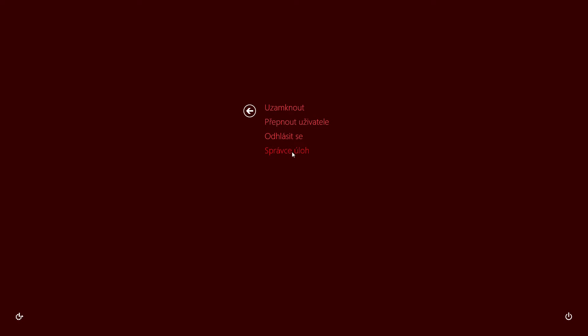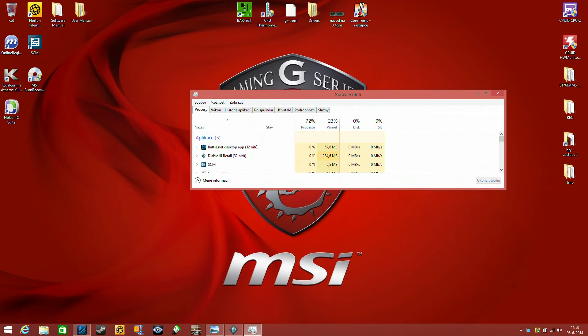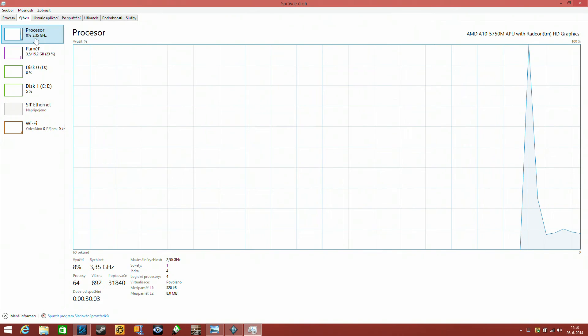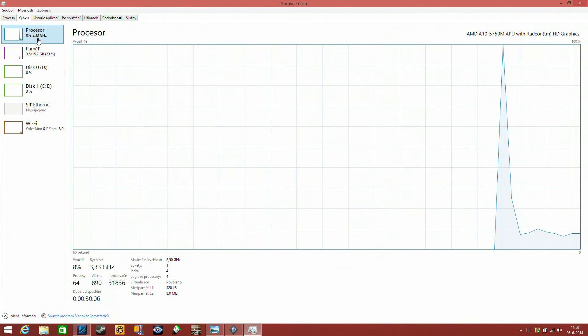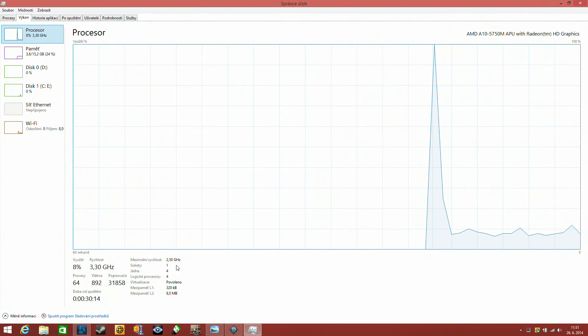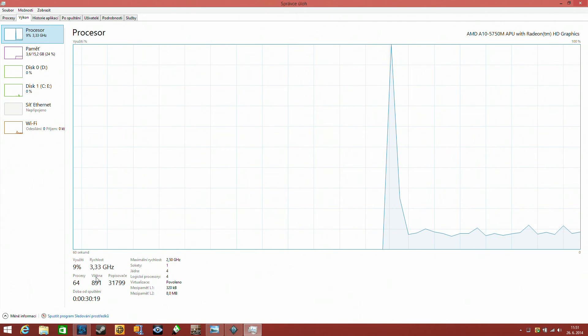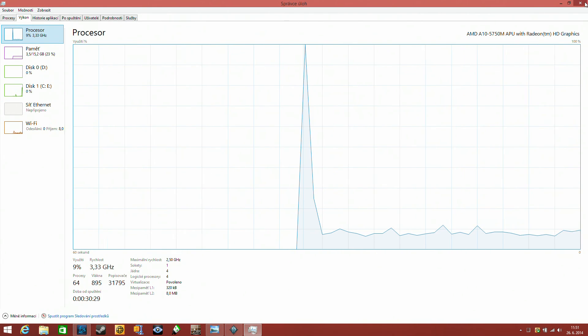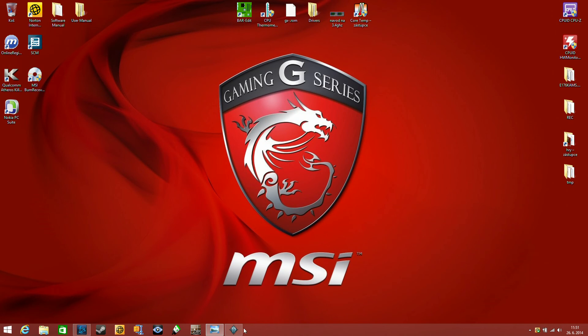As you see, here is close to 4 GHz processor, and there is max speed 2.5, but it's running 3.4. I just turned on and locked turbo boost. That's all — you will get like 15% improvement in games.